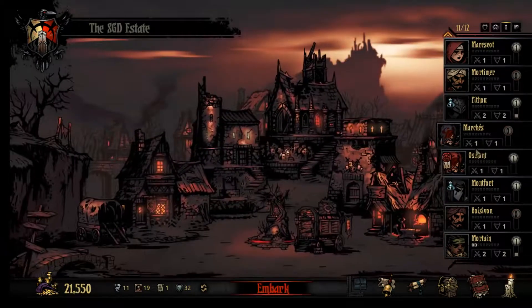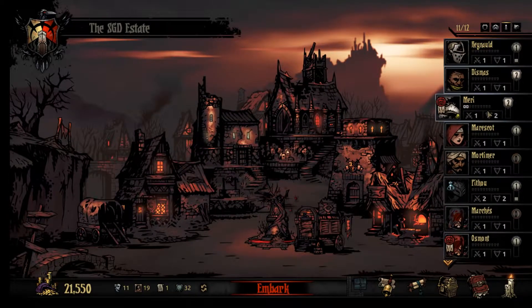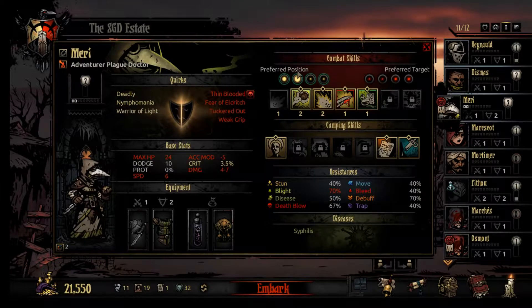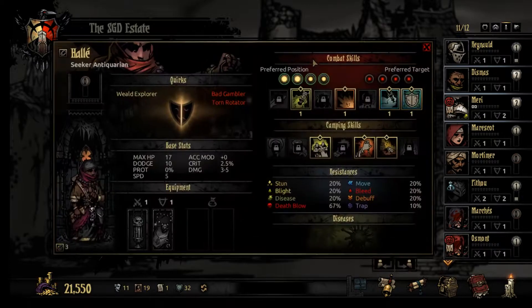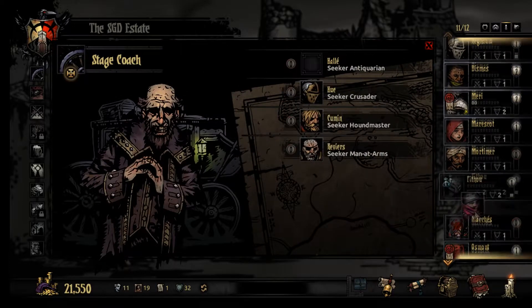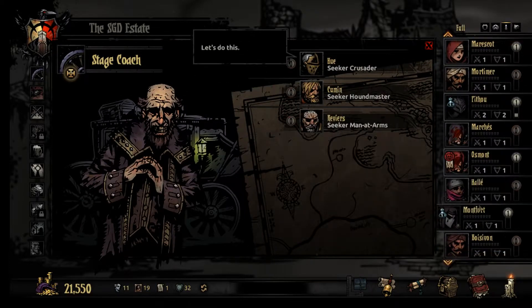Let's see what else we have. A lot of stuff on her. Okay, look at what we have here - we have an antiquarian with bad gambling. I'm just a nice man, yeah, who gives a shit. We'll take you, sure.